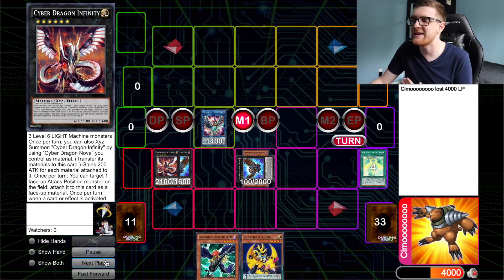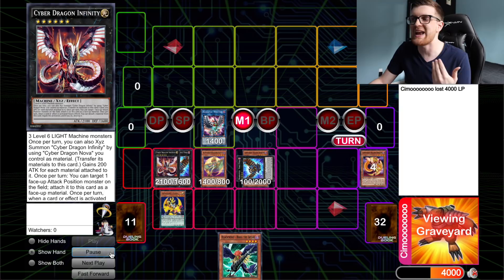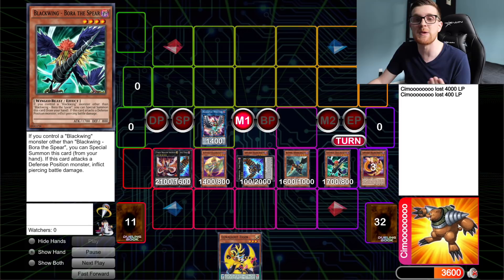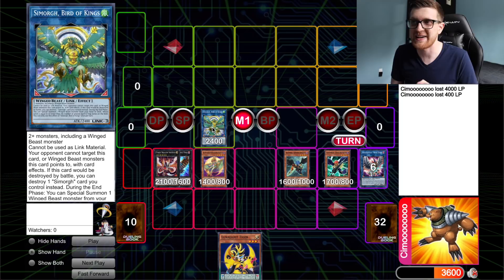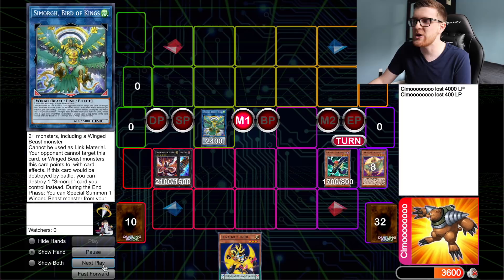Now we're going to scale our Lunalight Tiger, bringing back Kaleidochick. Kaleidochick is going to trigger because it's not a hard once per turn, so we dump another copy of Yellow Martin to clear excess copies from the deck. We use Zephyros the Elite to bounce Tiger back to our hand, taking 400 damage, so we can use Tiger a third time later. Then we special summon Bora the Spear. Now we link off Force Strix and Wise Strix into Simorg Bird of Kings — the card that weaves everything together — and link Kaleidochick and Zephyros into Union Carrier from Dual Overload.